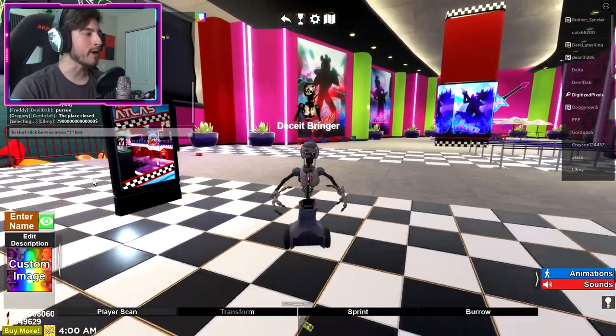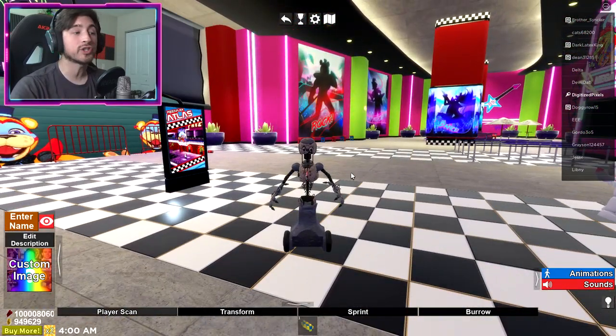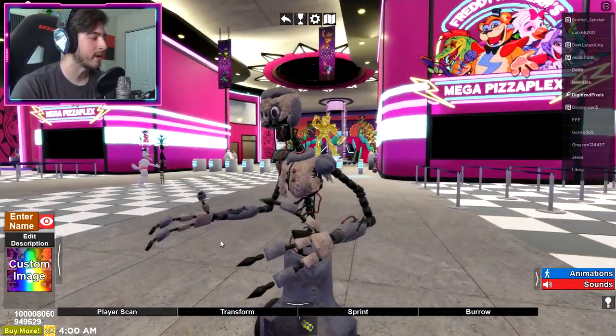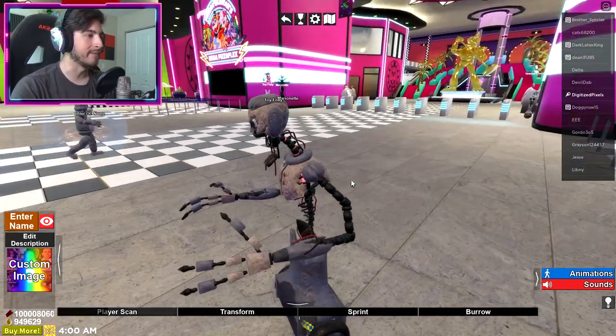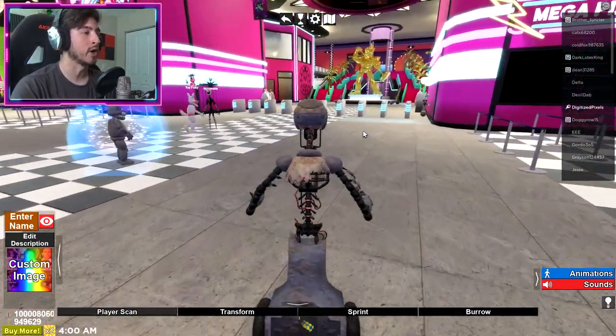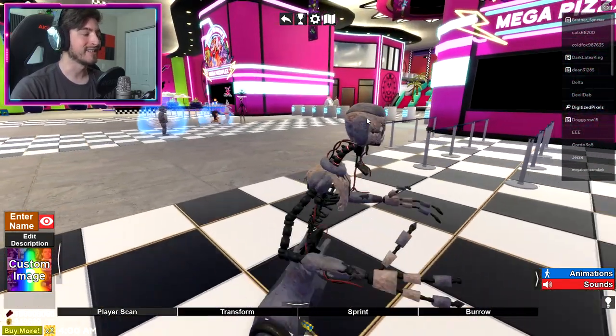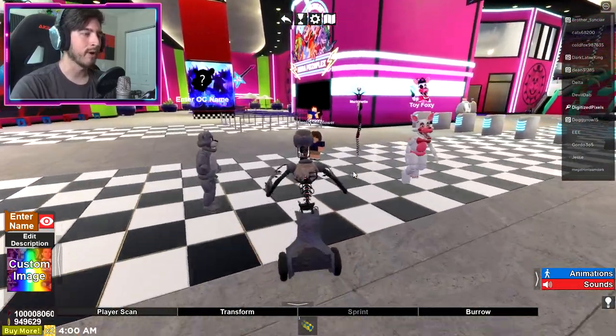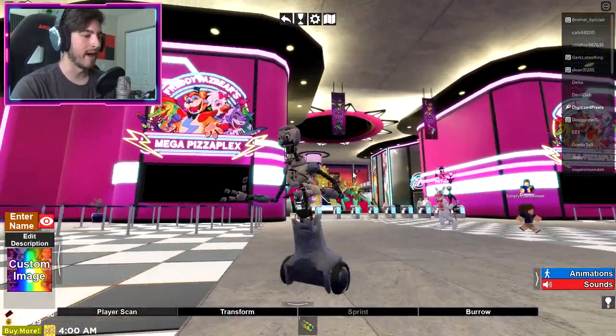Now the seat bringer kind of looks like a shattered Staff Bot, so I'm gonna say this is a shattered Staff Bot right here. And player scan — dude, the player scan is ridiculous, I love that so much. Say guys, anyone around me, just go ahead and do a little player scan. Sprint — more like roll faster.